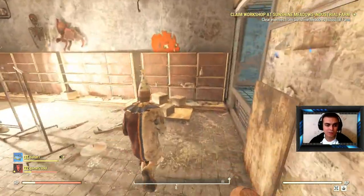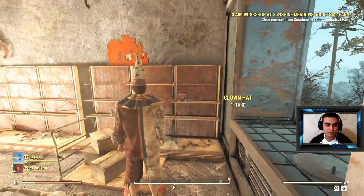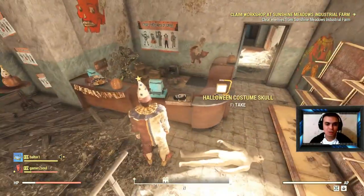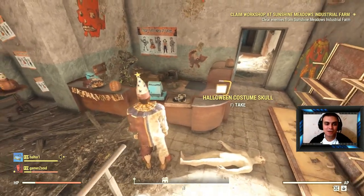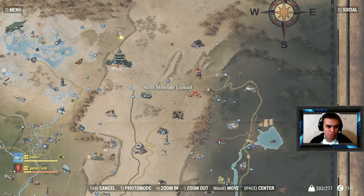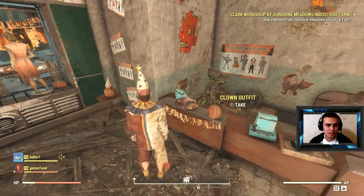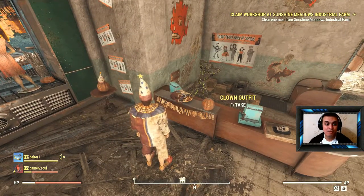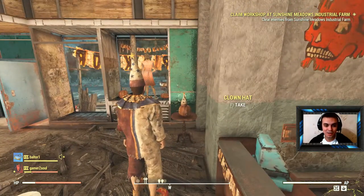Once you walk in here you will find the clown outfit and the clown hat right here, plus an additional bonus — the Halloween costume skull mask. I already found it; it's located in the Pumpkin House, and I believe also at North Mountain Lookout, where you can find the skeleton costume. And there's an additional clown outfit plus another clown hat as well.